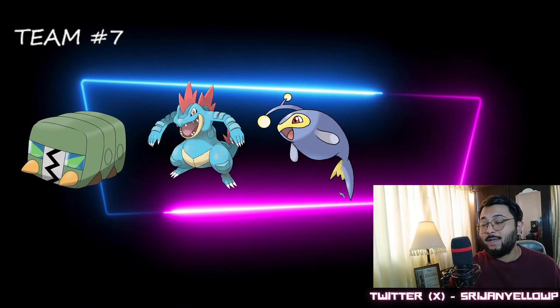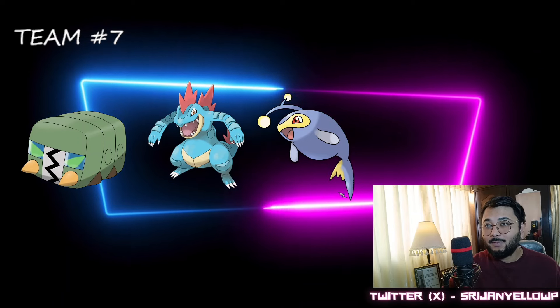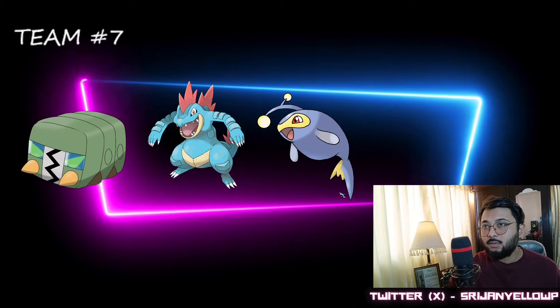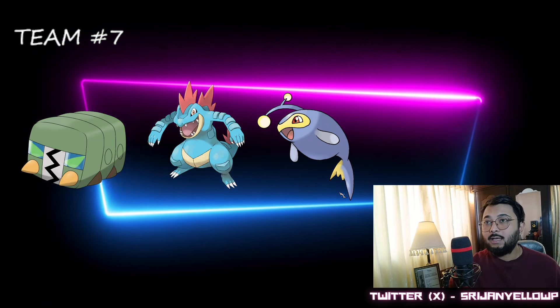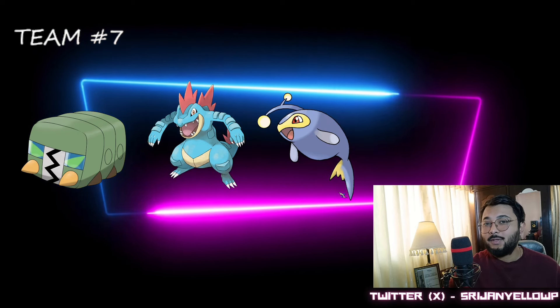The last team is Charjabug in the lead, Feraligatr, and Lanturn — you can call this ABB or ABA since it's double electric and double water. Charjabug is not weak against grass, but the backline is weak against grass, so you need to bait those grass types out. Feraligatr is most likely your all-time safe swap. If you find Dragonair in the lead, swap to Feraligatr; if Bastiodon, swap out; if Skarmory, you don't need to swap. Just three or four battles of practice and you'll do very well with this team.